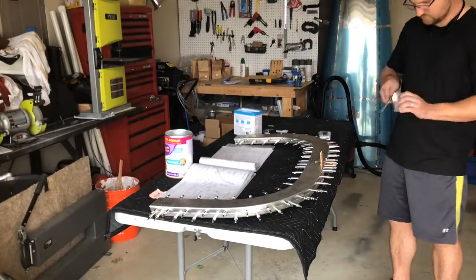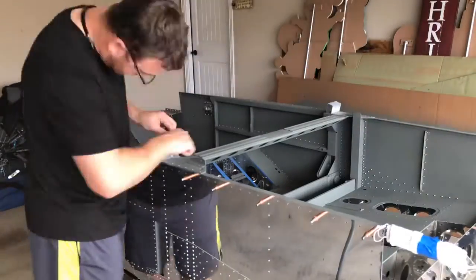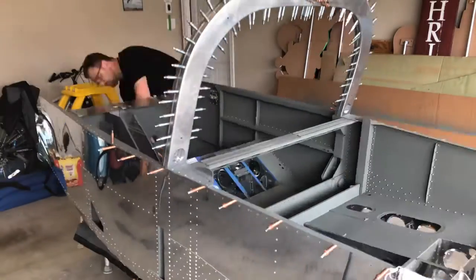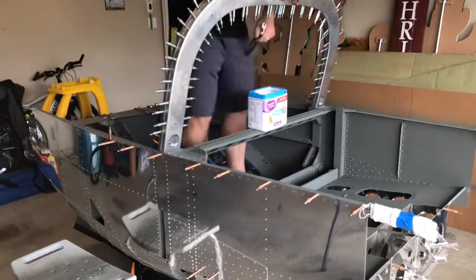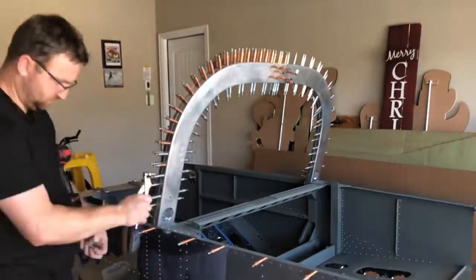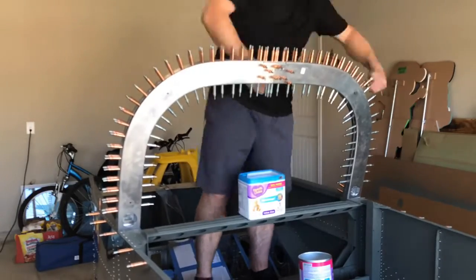Once you complete that, it's just deburr all the edges and then fit everything together and get it mounted onto the fuselage. For drilling, all the holes come number 40 drilled — you have to up-drill them to a number 30 and click-cleco as you go. So that's what you see now.